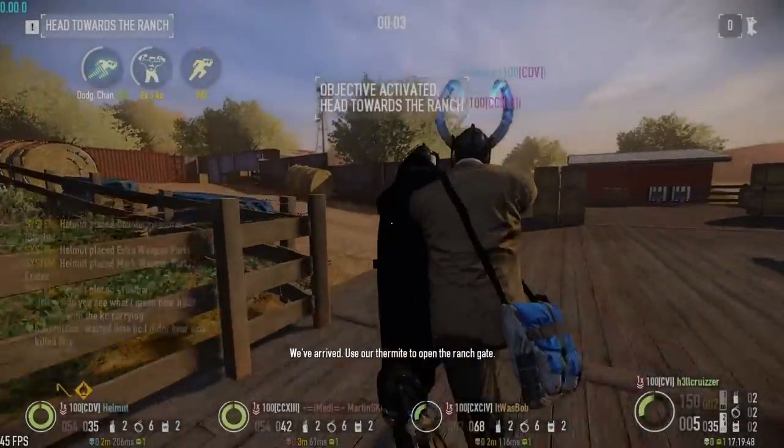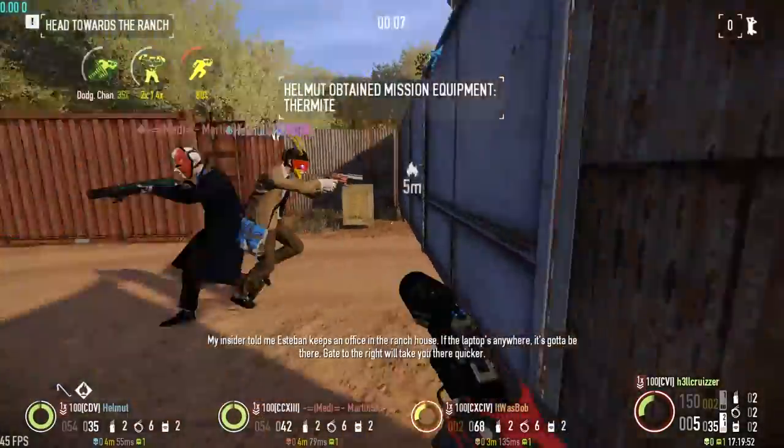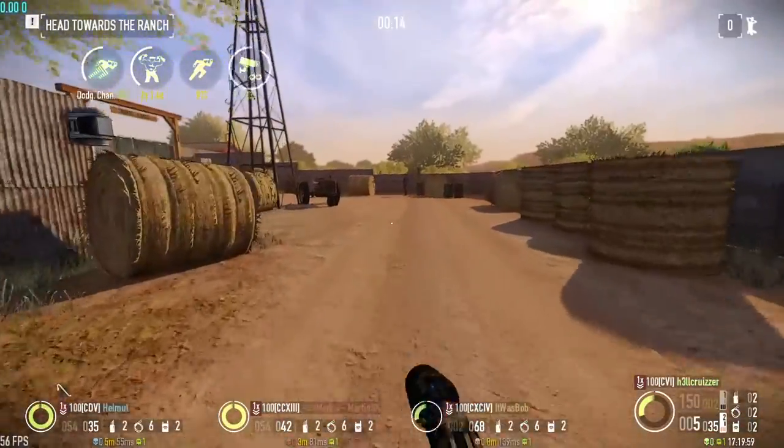We've arrived. Use the thermite to open the ranch gate. My insider told me Esteban keeps an office in the ranch house — if the laptop's anywhere, it's gotta be there. Gate to the ranch will take you there quicker. Stay out of frame.